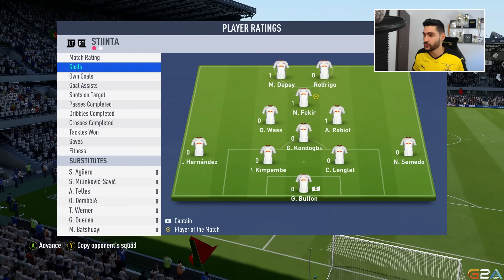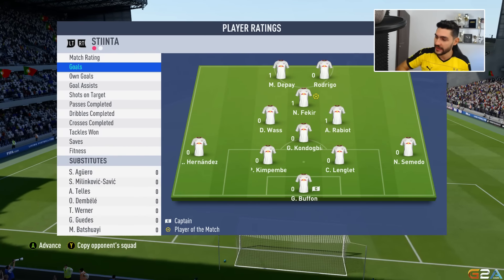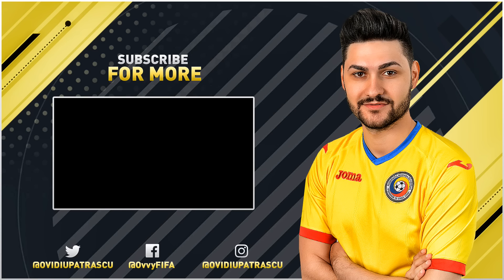Every player on this team is OP. Depay has good physicality, five-star skill moves, and great shooting. Rodrigo has the speed and the shooting. Fekir has good physicality, four-star skill moves, and is very good at shooting. Vas, Rabiot, and Kondogbia are very well-balanced — they can defend and attack. Defense is fantastic. I didn't even know Semedo has four-star skill moves — fantastic for a fullback. Make sure to check this team and give it a try — you won't regret it. Drop a like if you're enjoying the cheap squad builder series. My name is Ovi and I'll see you guys later.